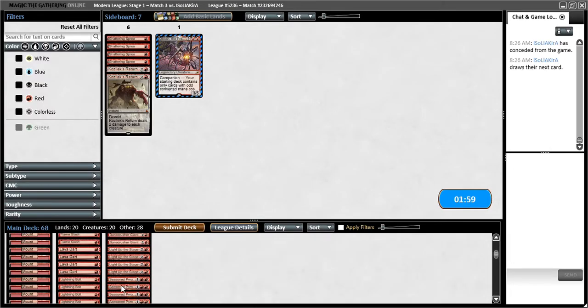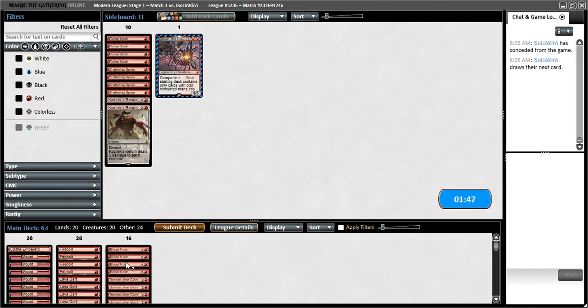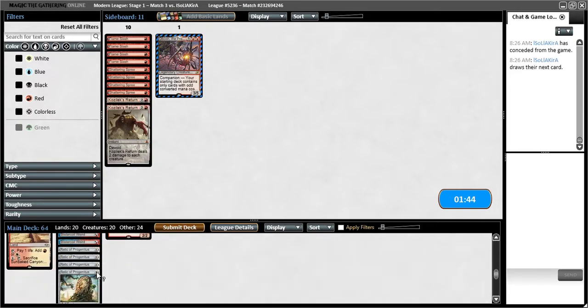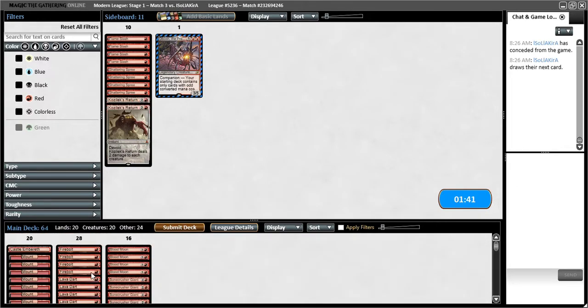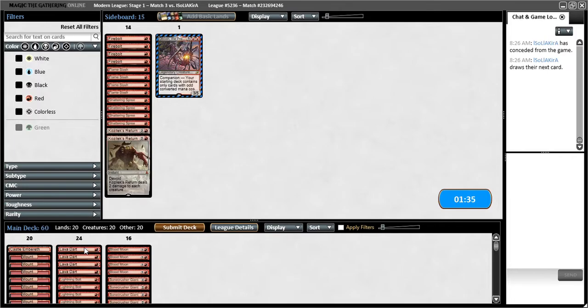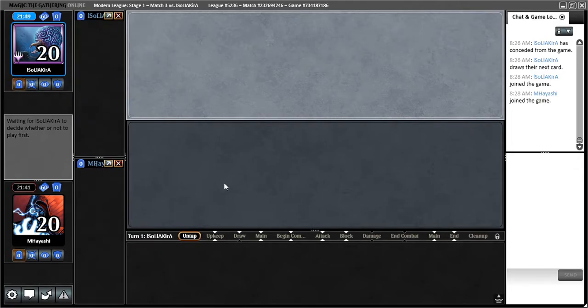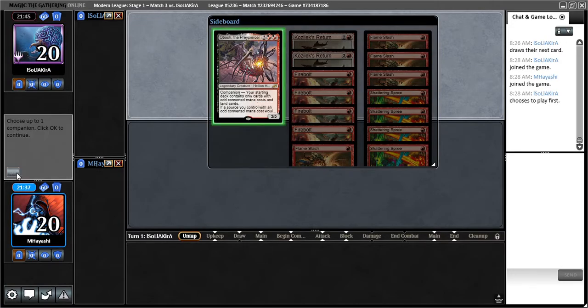But definitely stealing game 1 is huge because I do think we're pretty solidly favored in games 2 and 3 — Blood Moon and Relic make things so difficult for them. Flame Slash I'm going to take out because I think it's just better to play towards keeping them off Uro with Blood Moon and Relic. It's between Firebolt and Lava Dart, and I think it's going to be Firebolt. As we saw last game, Lava Dart can dish out so much damage. In many ways, Prowess is kind of like a combo deck where Lava Dart is sort of the combo enabler — Prowess creatures plus Lava Dart almost like a combo.